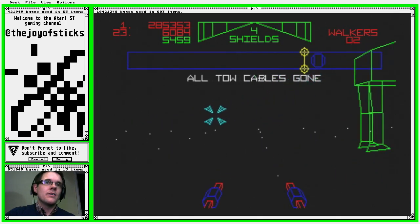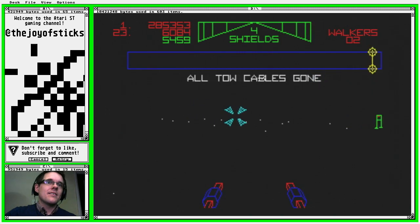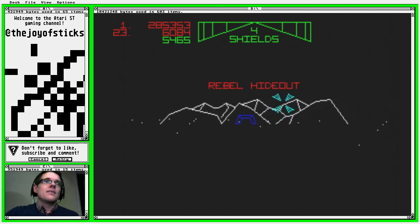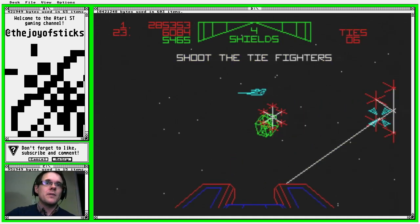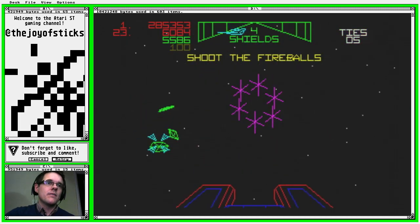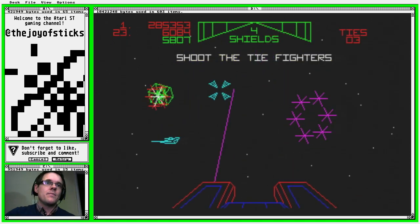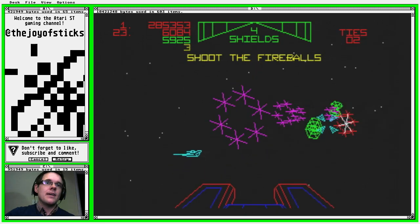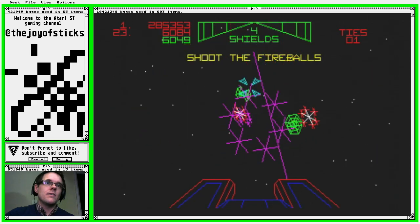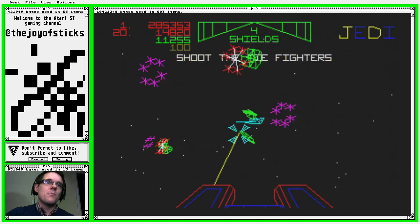All my tow cables have gone. I don't really know what I'm doing, to be honest — just shooting stuff. We're into the rebel hideout. Shoot the fireballs, shoot the TIE fighters if I get a chance. It seems the added complexity in the game has caused a few problems on the old ST — it doesn't quite play as smoothly as the original, and these targets are a lot harder to hit.